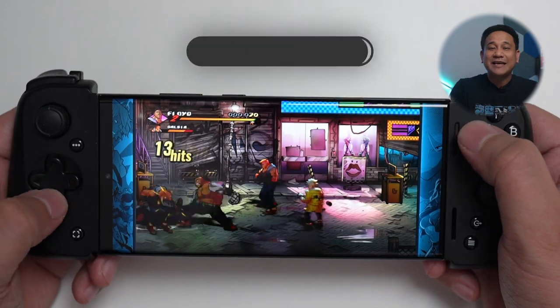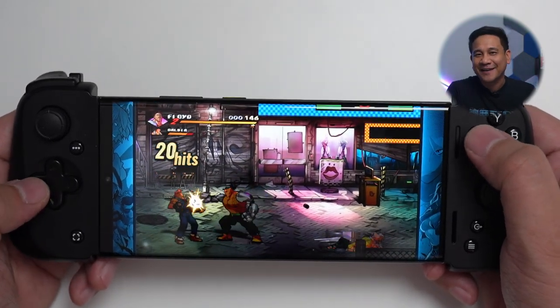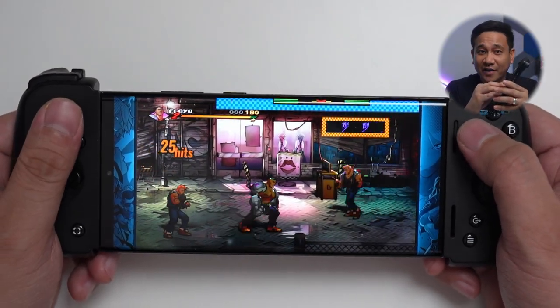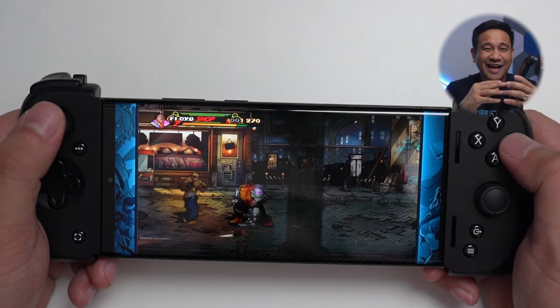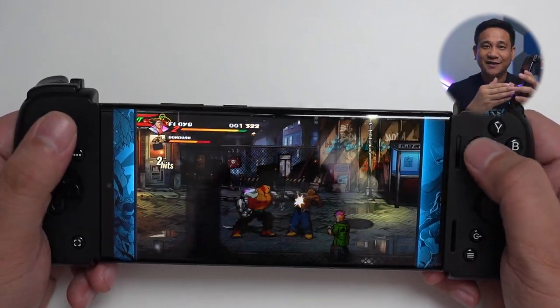Lastly, we've got Streets of Rage 4. This retro beat-em-up game that was made with love is finally available on Android. The game works great on this device with or without a controller. Multiplayer will come very soon on this Android port, but it has been enjoyable to play on the Galaxy S22 Ultra. Undoubtedly, the Galaxy S22 Ultra is still a competitive flagship device that isn't just built for productivity but also for gaming.